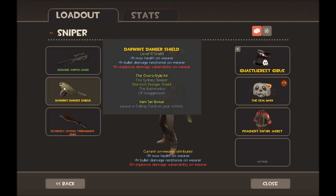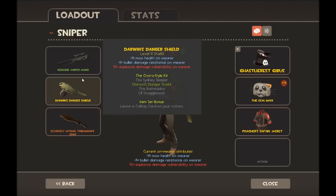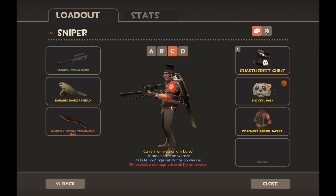Then I have my completely stupid messing-around Sniper loadout where I have the Huntsman, the Danger Shield so I have more bullet resistance, and then the Shiv — I don't know why, it sort of goes with this more I guess. The cosmetics are the Gibbousse, the Seal Mask, and the Safari Jacket.